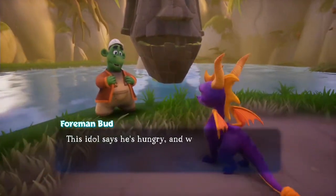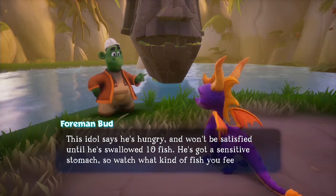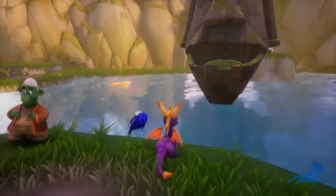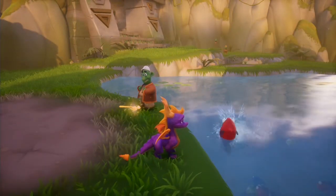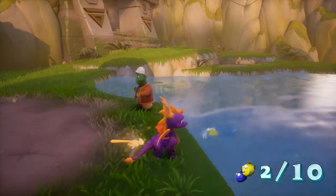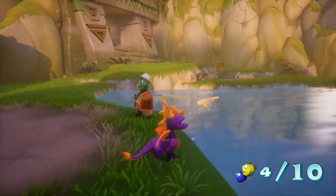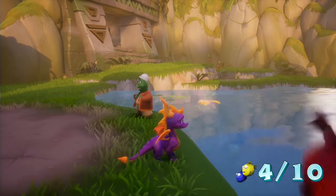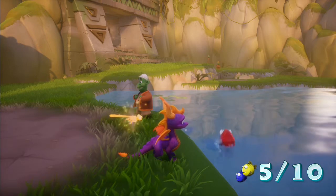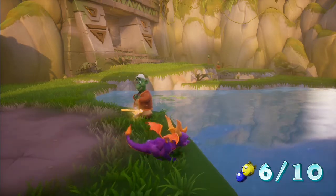Bad Sushi — do not feed the hungry idol any red fish. This idol says he's hungry and won't be satisfied until he's swallowed 10 fish. He's got a sensitive stomach, so watch what kind of fish you feed him. Feeding him a red fish automatically fails his challenge. The best way to complete it is to angle the camera so you can see what fish is coming up next — you've got plenty of time to flame the fish and feed the idol.